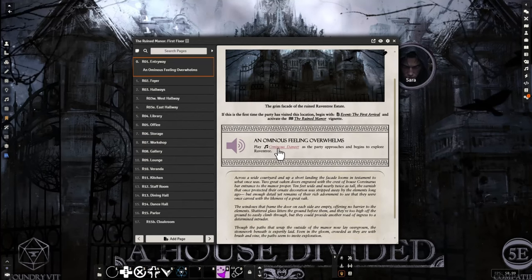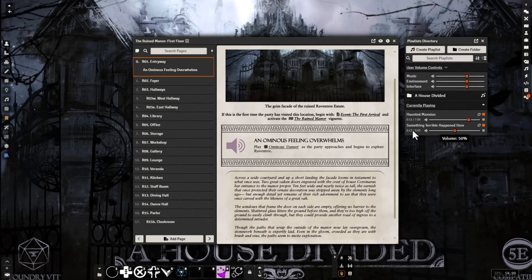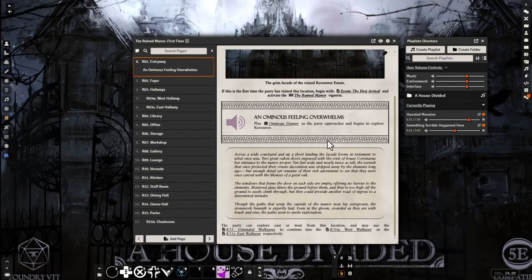Looking at some of the playlist stuff, you've got Haunted Mansion music, lots of sound effects, lots of background music. I don't tend to use it too much myself, but it's all here if you want it. There's a link to a particular sound right in the journal at the relevant location, so you don't have to go hunting for the right sound effect. A haunted library — the music is right there; as they walk into that room, you flip to that journal page and everything you need is right there.